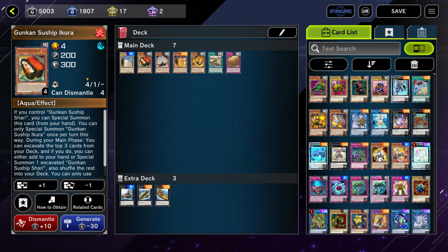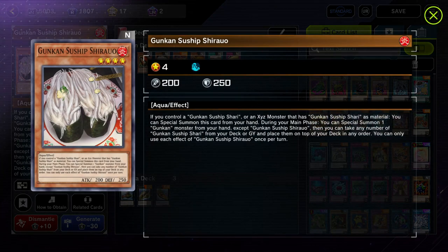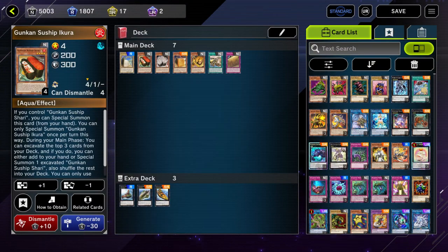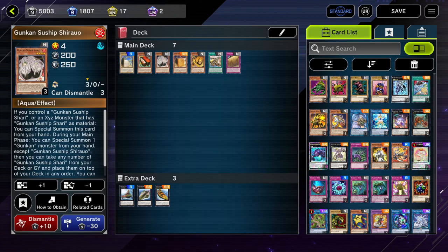Sushiro is another really cool one. If you control a Shari or an XYZ monster that has Shari as material, you can special summon this card from your hand. During your main phase you can special summon one Gunkan monster from your hand except itself, then take any number of Gunkan Sharis from your deck or graveyard and place them on top of your deck in any order. It's a really cool recycling effect — if you have Sharis in your graveyard, you can recycle them back on top, then use Ikra to reveal the top cards and continue plays.